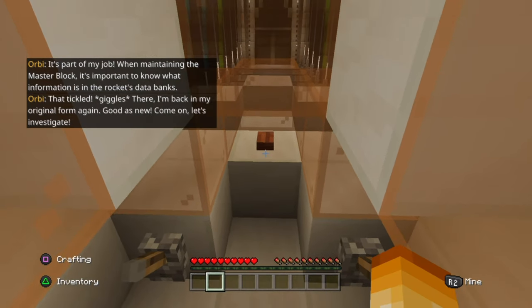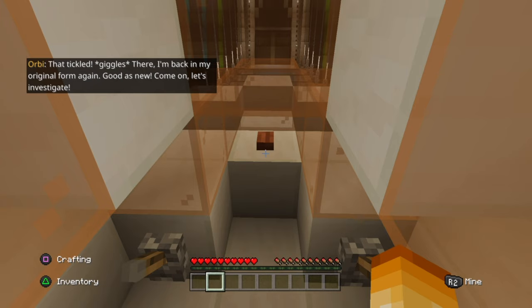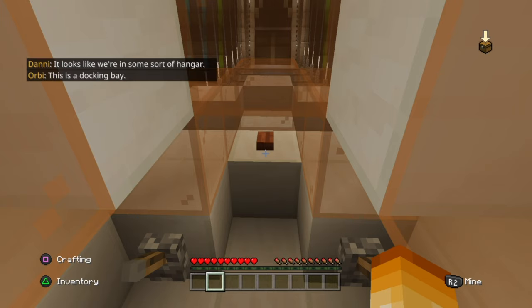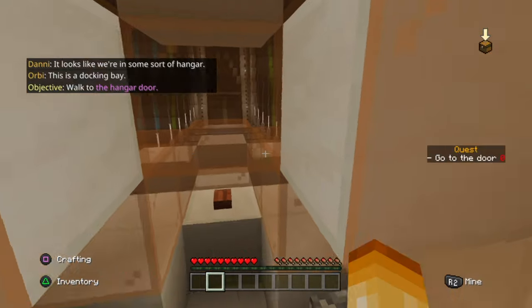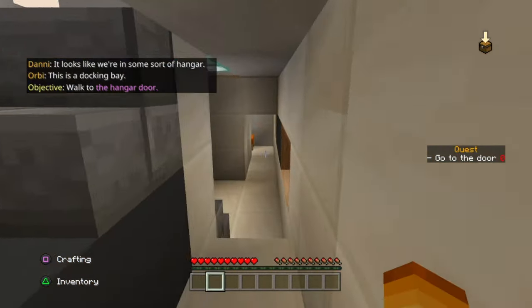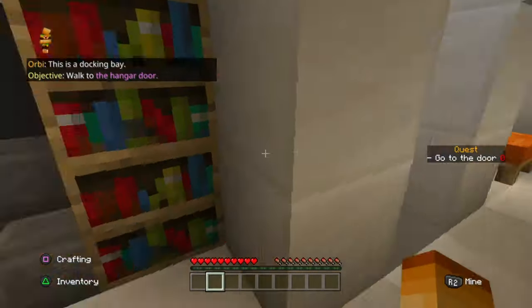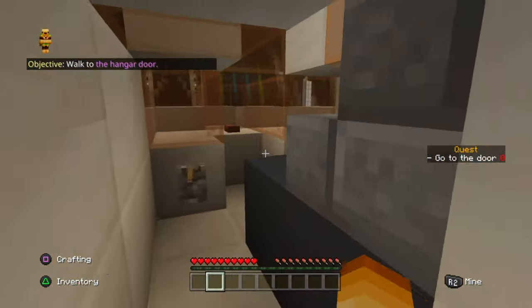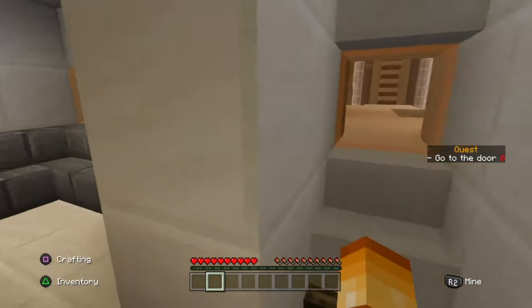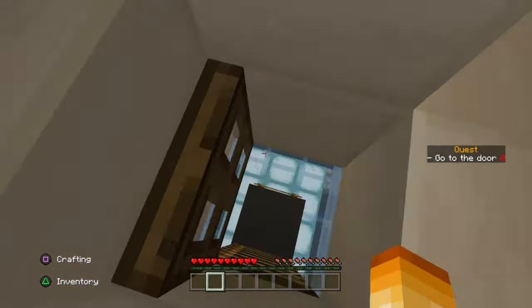That tickled. I'm back in my original form again. Come on, let's investigate. It looks like we're in some sort of hangar. This is a docking bay. First quest: go to the door. So the spaceship does seem to be the same thing as before. I kind of remember what happened now.